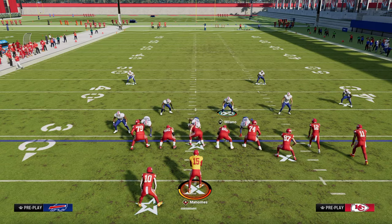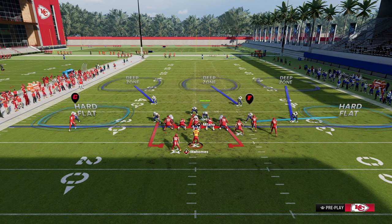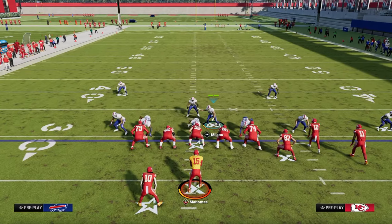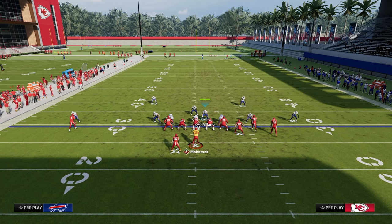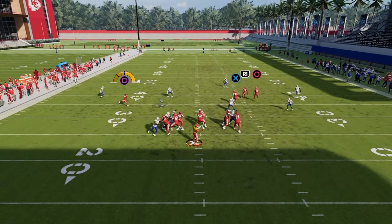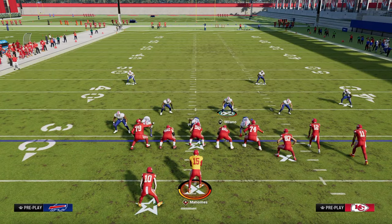One thing I wanted to talk about is how we can adapt this coverage and do a lot with it. One of my other favorite adjustments against bunch is to put a third on that outside corner. We have match coverage on, so that third is going to play really well. Then we take the safety and put him on a hook curl. It's really important when using hook curls in Madden 24 to shade underneath. If you shade that hook curl underneath, it does a really good job of defending the snap throw drag, especially if you have mid-zone knockout on him.